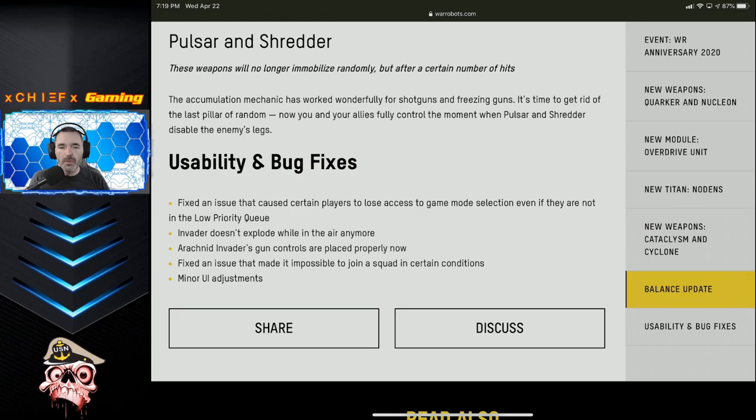There are a couple of changes to the Pulsar and the Shredder — nothing unexpected. This was a mechanic change making the lockdown mechanic work the same way as the Halo, Glory, and Corona already do. There will now be a meter you have to fill up in order to trigger the lockdown, just like those other weapons. I think there are positives for both sides here — whether you like lockdown or not. Now you'll know when it's going to lock down instead of it being random chance, and if you don't like being locked down, you'll be able to see the meter filling and try to avoid it.